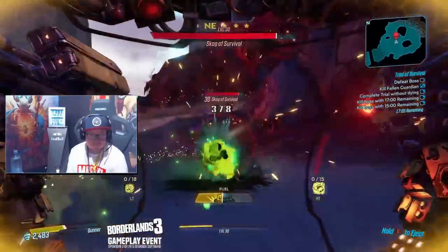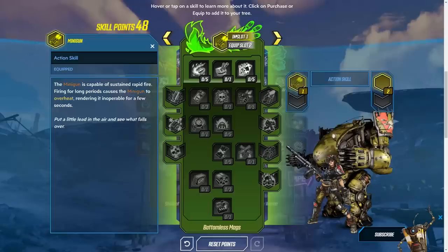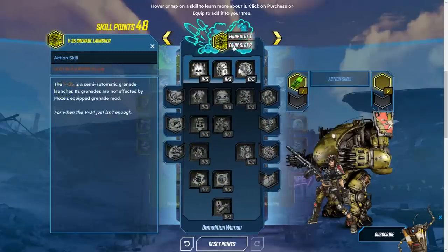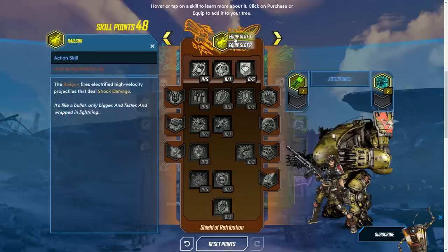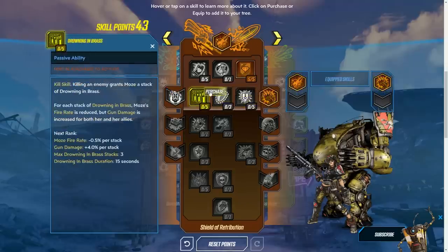Going into the skill trees and picking certain action skills will equip specific weapons. Each of the 3 skill trees has an action skill right at the top that you can pick from the start of the game, but as you invest into each of the different skill trees, which we'll talk about in a bit more detail later on, you unlock different weapons.